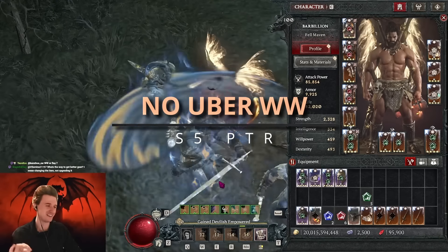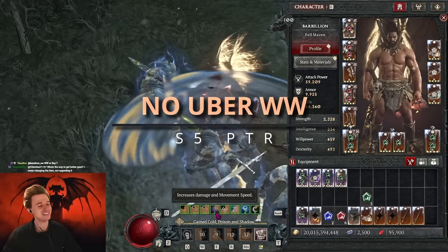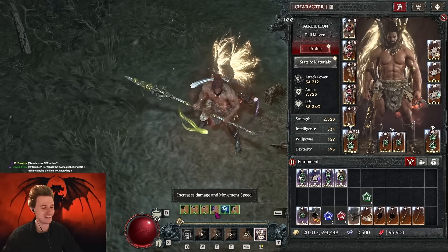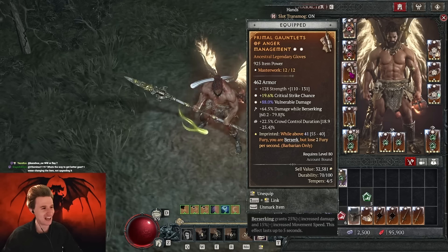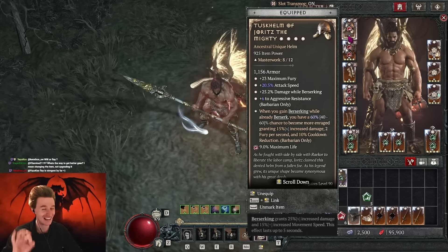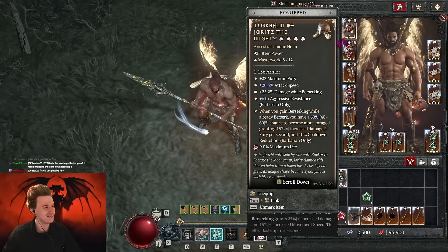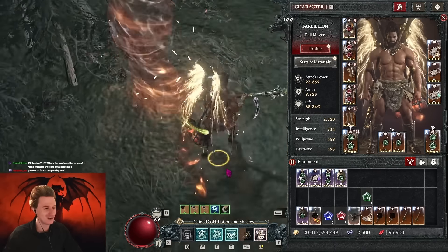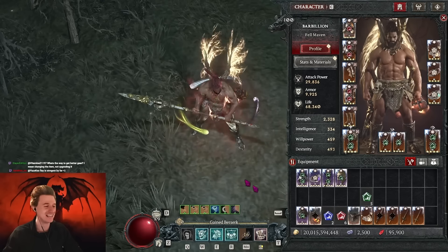Hey everybody, it's Rob here. We finally have a viable no-uber Whirlwind Barb. We made a couple of changes here - cool changes such as the Anger Management aspect and changes to the Tusk Helm coming into the game, which allows us to play our favorite build, the Whirlwind Barb, without any uber uniques, and it's still insanely good.